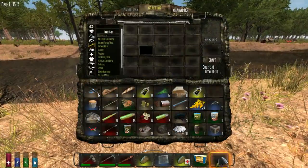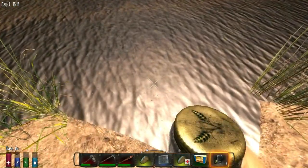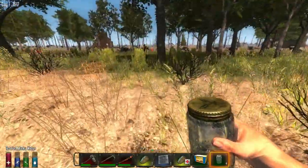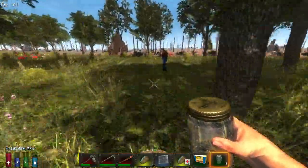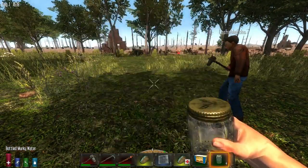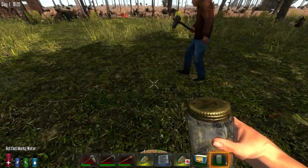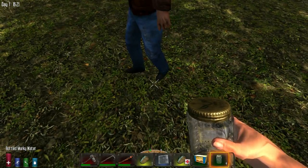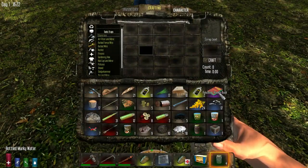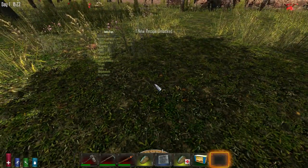Yes, we do have crafting timers and loot timers, because it makes it more intense — especially if you're looting a house and all of a sudden zombies start. Let's see what these books are. I got a reloading book — that teaches shotgun shells I guess. I got two of them. So as soon as you have that campfire going I'll have some murky water. I dropped a book because I got two of the same. There's a hunting knife schematic so we can make hunting knives, and an iron helmet schematic.